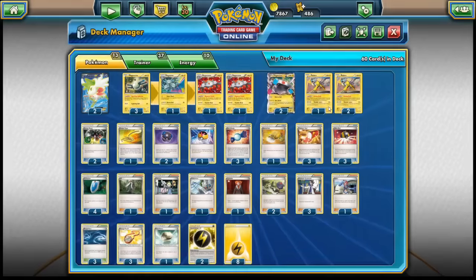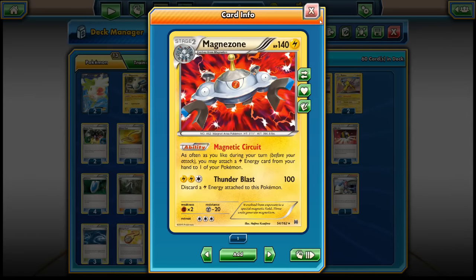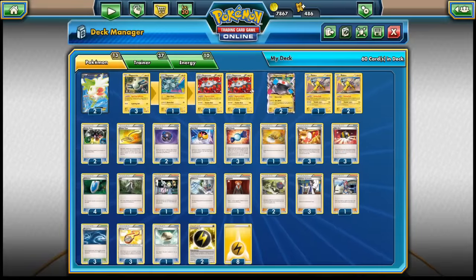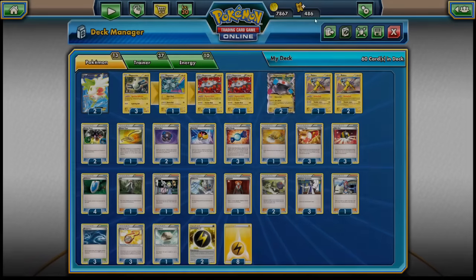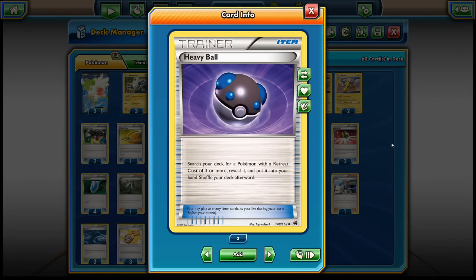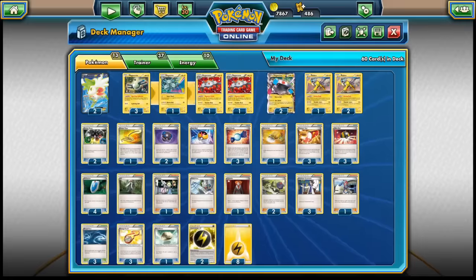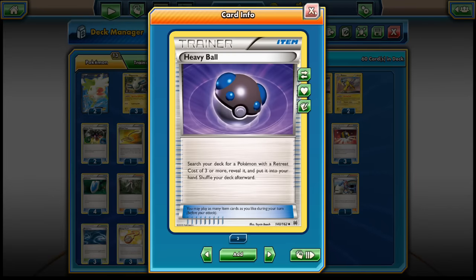Flash Energies remove our fighting weakness — Raikou, Magnazone EX, and Stage 2 Magnazone are all fighting weak — so against a fighting deck we really need them. For draw support: 3 Professor Sycamore, 2 N, and 2 Shaymins. I run 4 Ultra Balls to get out Shaymins and other Pokemon. I also run 2 Heavy Balls, which don't require discarding cards; the downside is they only search Pokemon with a retreat cost of 3 or more. Both Magnazone EX and Stage 2 Magnazone have a 3 retreat cost, making Heavy Ball a perfect fit. I also run 1 Level Ball for Magnemite, and it can also grab Magneton if we want to go through the full evolution line.